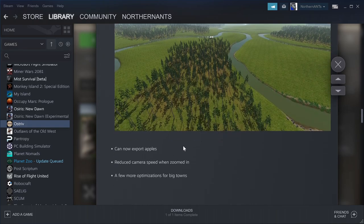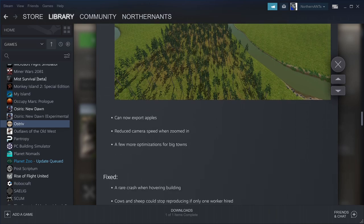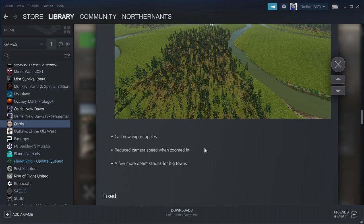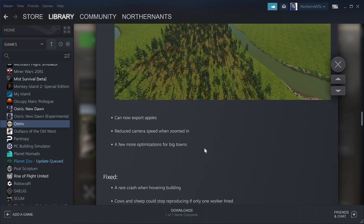You can now export apples. Reduced camera speed when zooming in — that'll be good because sometimes you zoom in and all of a sudden you're there. It gives a better effect. A few more optimizations for big towns.